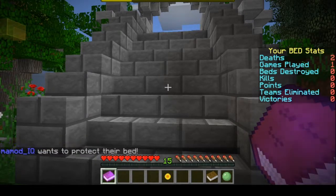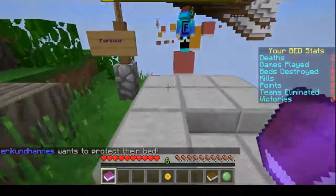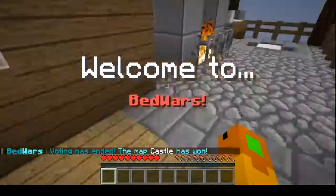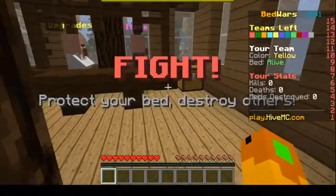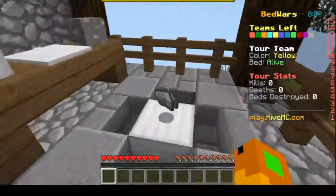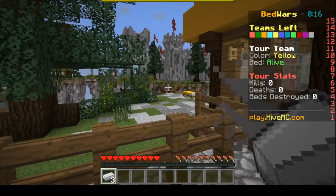Once the bed is destroyed you can no longer respawn when you die, and your team is out of the game. You have iron generators on your island to get blocks to get to other islands, and there are also gold generators and diamond generators. Right in the middle there are emerald generators which are really valuable for the best stuff. Here is my bed right there, and here is the iron generator.